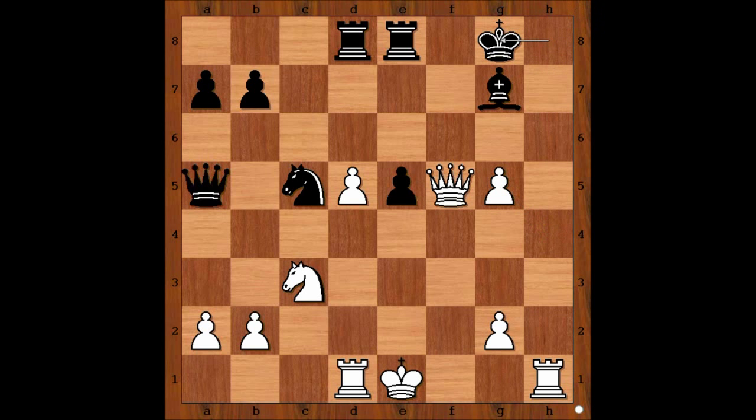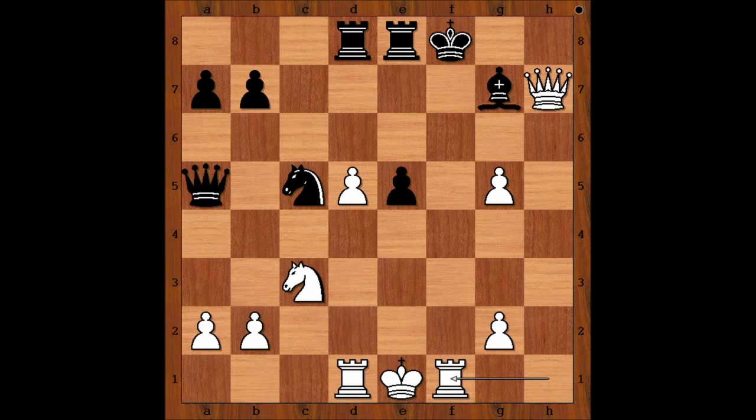White to move — what would be your plan if you had white pieces? Maria Muzichuk played queen to h7 check, king to f8 was played. White made a move and black resigned. The move is rook to f1. Black resigned.